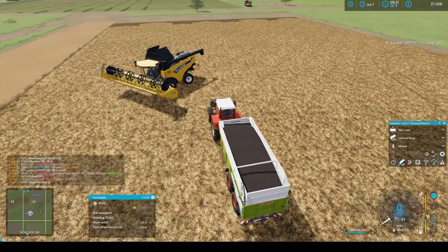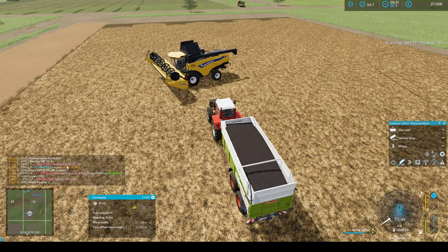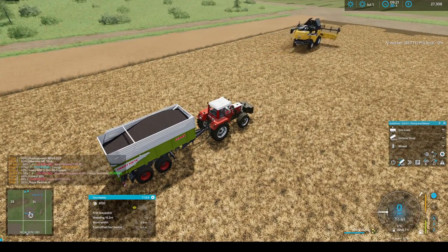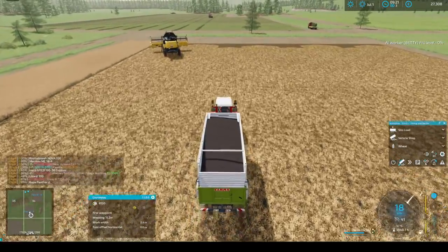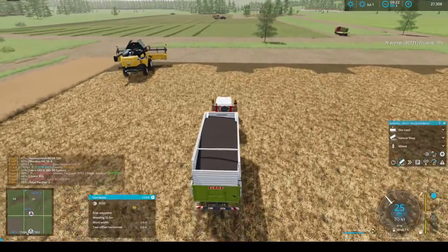How much do you have inside you now? This is the New Holland — it's empty. Okay, let me just drop this off. This is to make canola oil — that's the only reason I did canola this time, and that's probably the only reason I would keep doing canola.